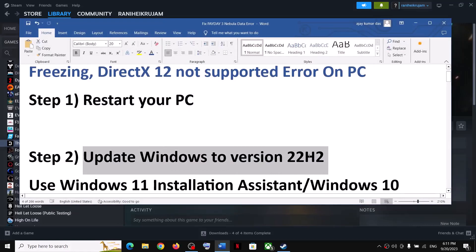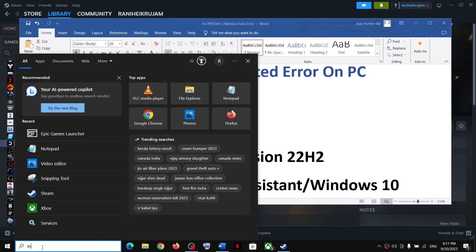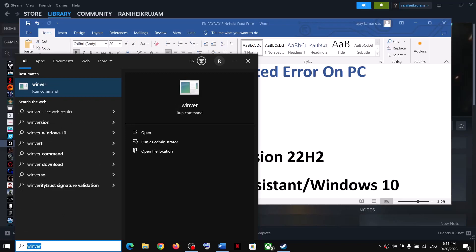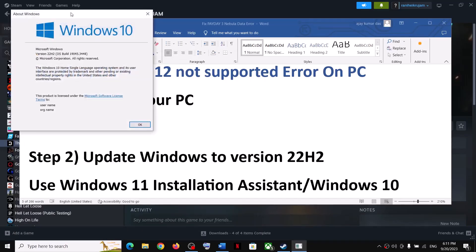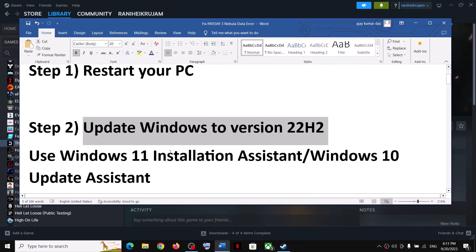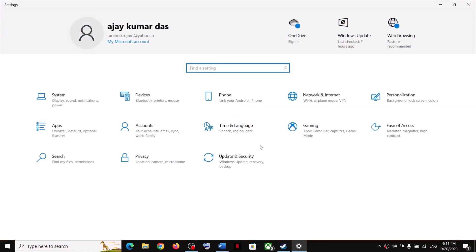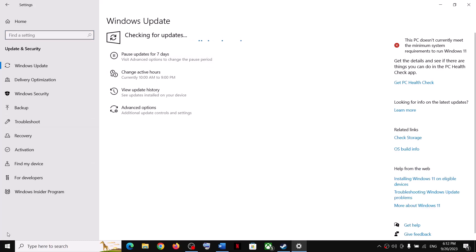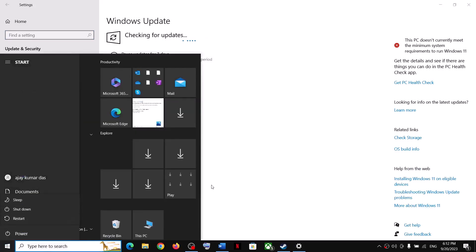If you're still facing the problem, the next step is to update Windows to the latest version, which is version 22H2. Type 'winver' in the Windows search box and click on the winver run command. Make sure your version is 22H2 — this applies to both Windows 10 and Windows 11 users. Open Windows Settings, go to Update & Security or Windows Update, and click on Check for Updates. Once all updates are installed, restart your computer and then launch the game.